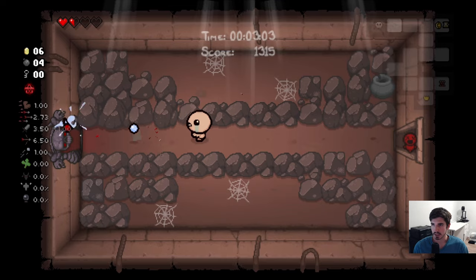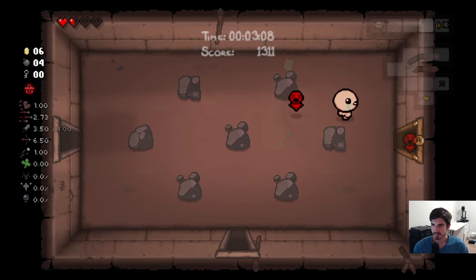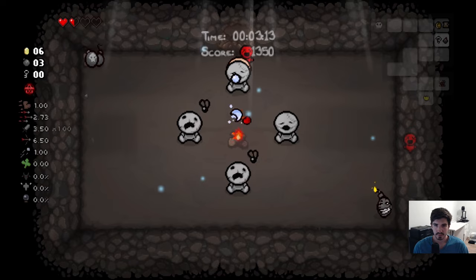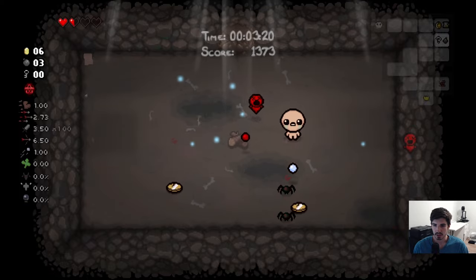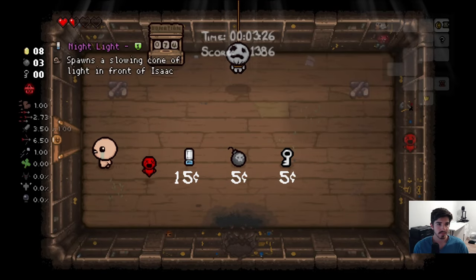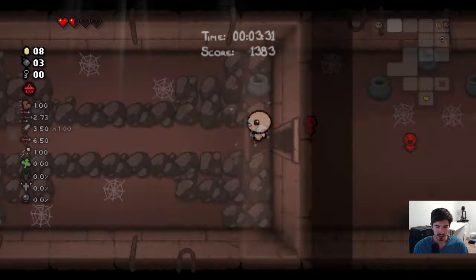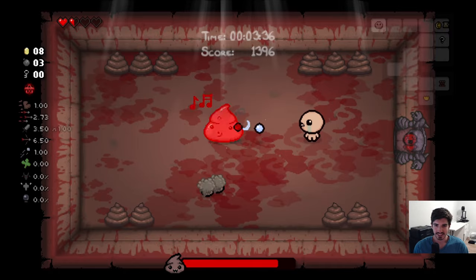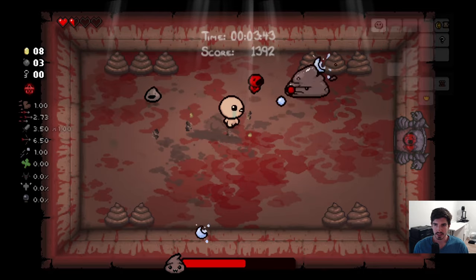There were two potential options — three actually if you include the shop here. You kind of just go through as you're clearing the dungeons, keeping mental notes of which ones could be the secret room, or more importantly which ones couldn't. It's not an exact science but that'll usually get you 70% of the way there, because there are exceptions. Don't even get me started with the super secret rooms — those are kind of just a crapshoot.